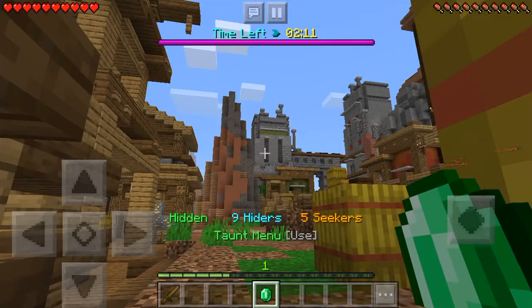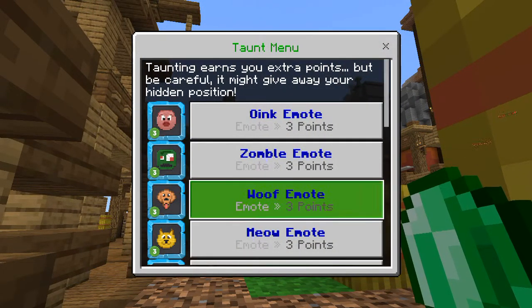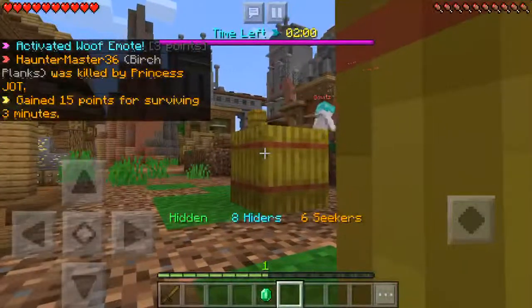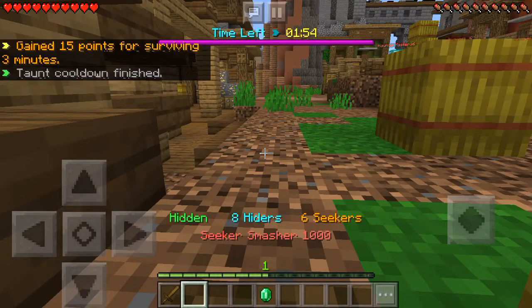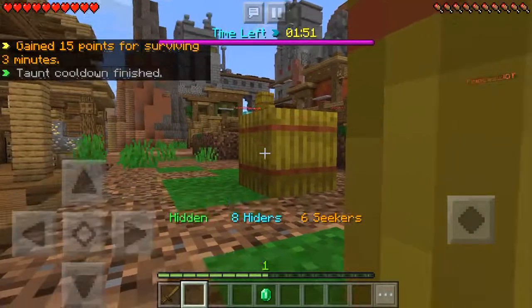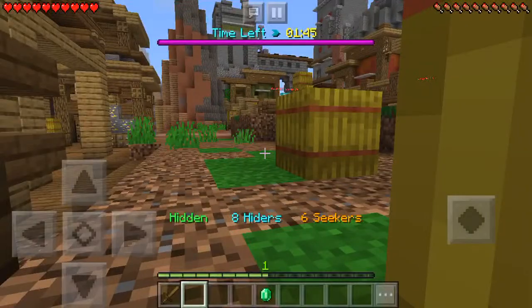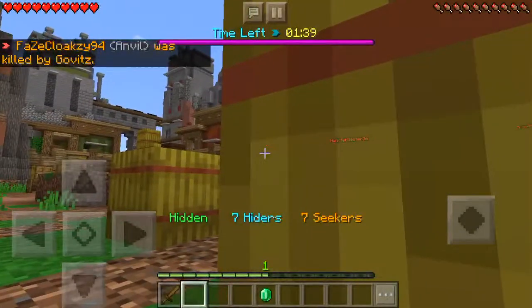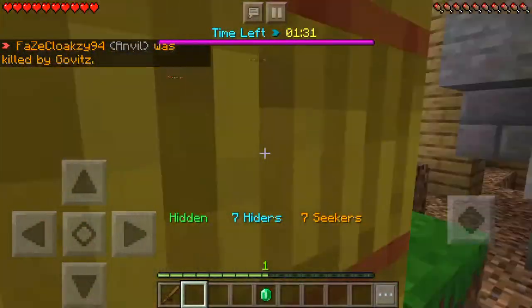I can see all their name tags. He's right there — no no, don't go back. Oh, it's an anvil — I survived three minutes now! There are eight hiders and six seekers, they are all up and about. Phase Cloaksie 94 was an anvil that was running around on the stairs and past me. I was almost killed by GoldVits.